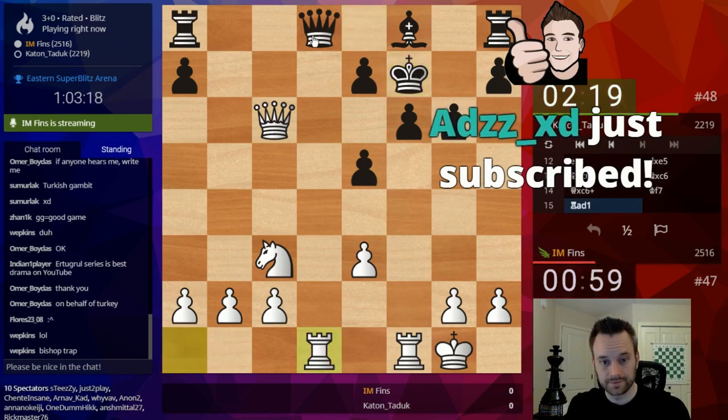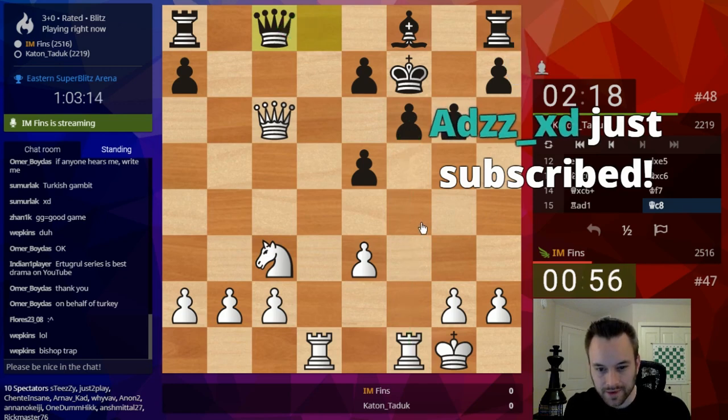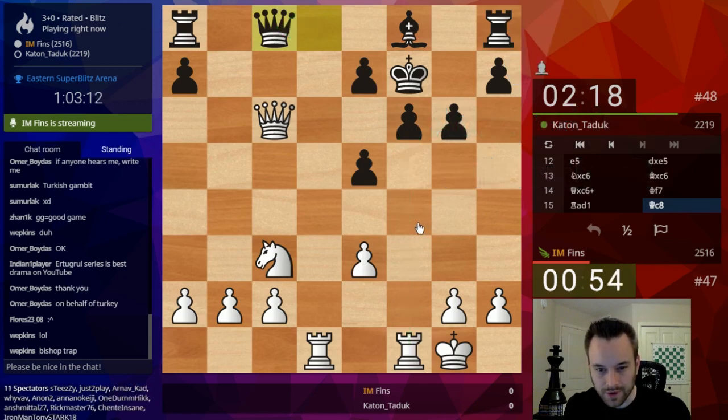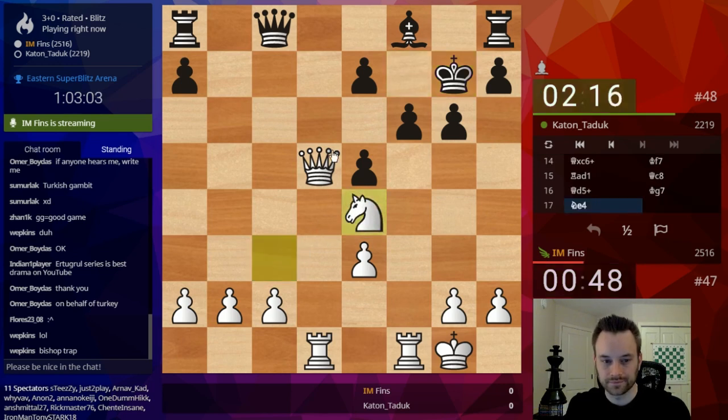Rook over? He's going to try to trade Queens. Can almost take here — this looks so juicy tactically. Let's give a check, I guess. So juicy tactically. Let's go here. Thank you, ADZZ, for the prime.